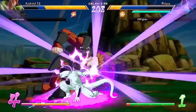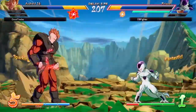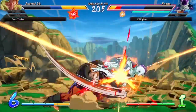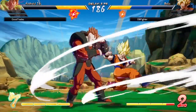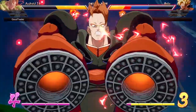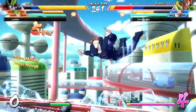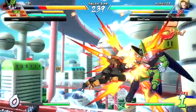Finally, pressing all four buttons lets you perform a Sparking Blast — Dragon Ball FighterZ's comeback mechanic, similar to Marvel vs. Capcom 3's X-Factor. It gives you a slight boost in speed and power as well as restoring your health. And that's mostly what you need to know about the core mechanics of Dragon Ball FighterZ.